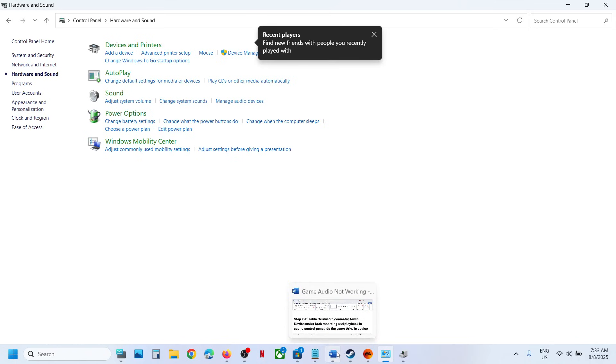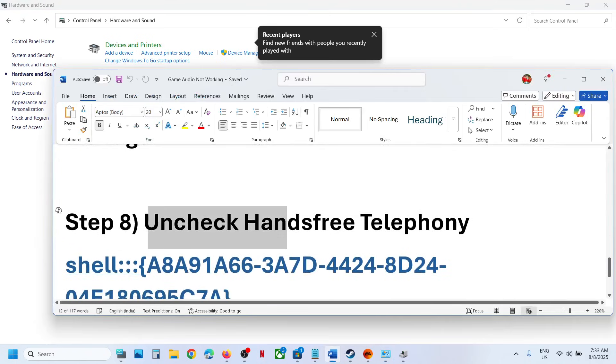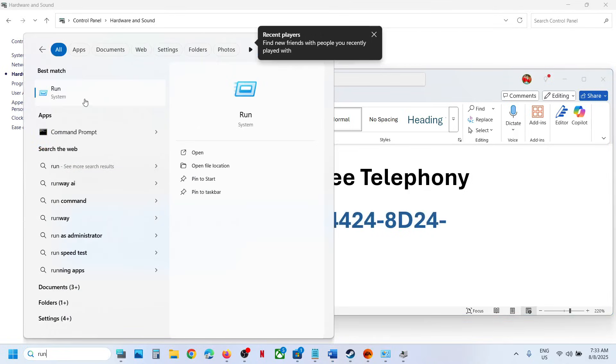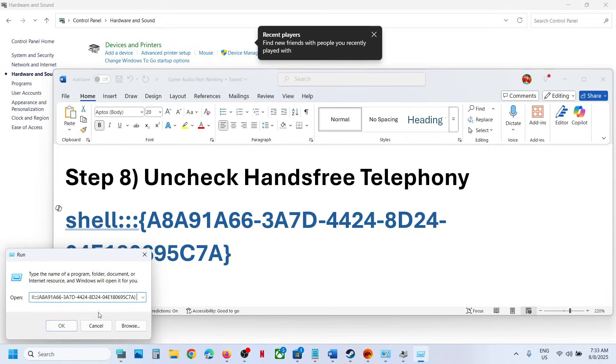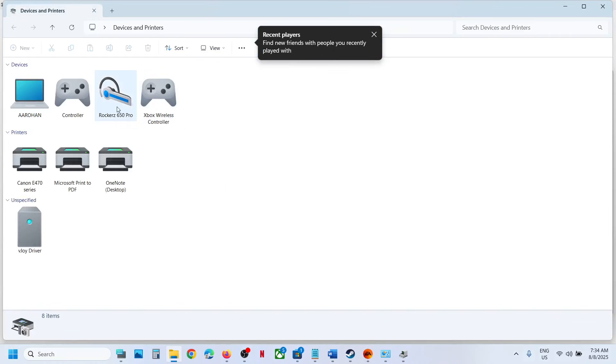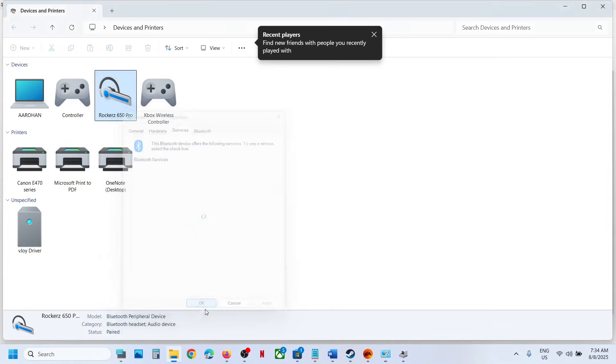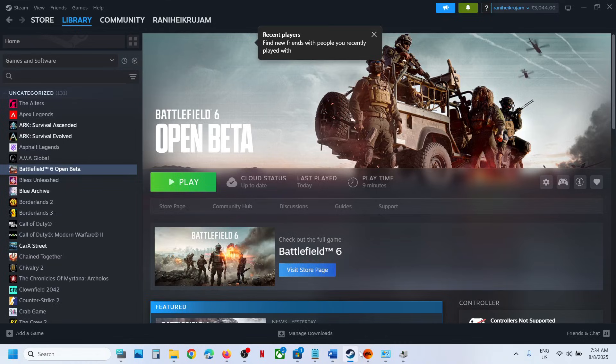The next step is to uncheck Hands-Free Telephony. Copy the command provided in the video description, type 'Run' in the Windows search box, paste the command, and click OK. Select your speaker, right-click, go to Properties, then Services. Uncheck Hands-Free Telephony, hit Apply, click OK, relaunch the game, and check.